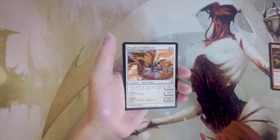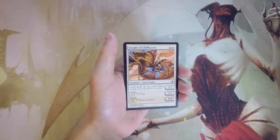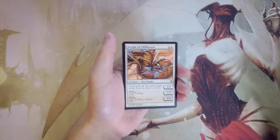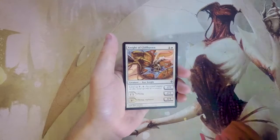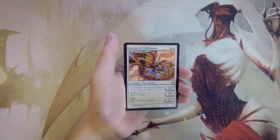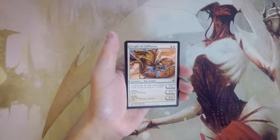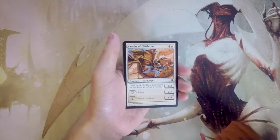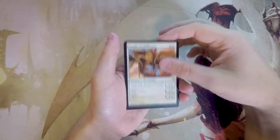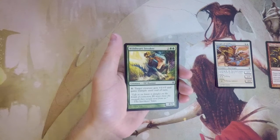You have to level it up three more times to reach level four or above, where it becomes a 4/4 flyer with vigilance. Level Up mechanics act as a mana sink — if you don't have an efficient turn, you can level creatures up and make them more powerful. The danger is investing mana and getting it removed, but starting as a 2/2 for two is on par, and a 2/3 flyer after one level is already great. I really like Knight of Cliffhaven, probably more than Flame Slash, though I'd love Flame Slash in draft too.